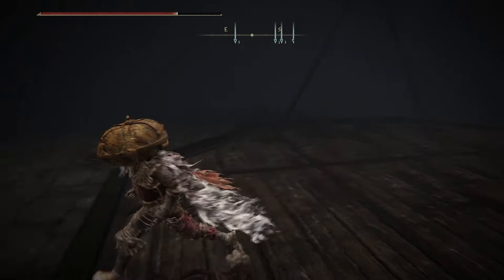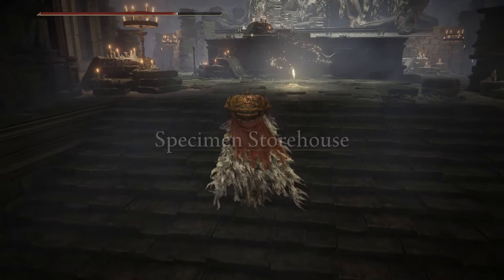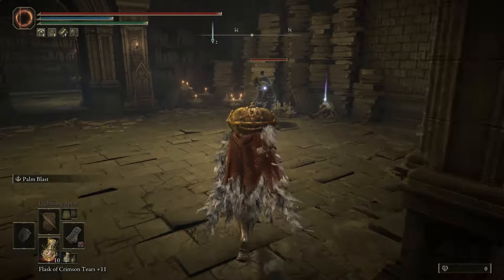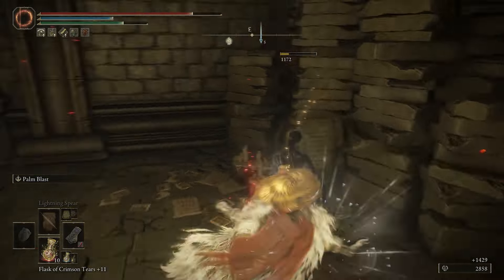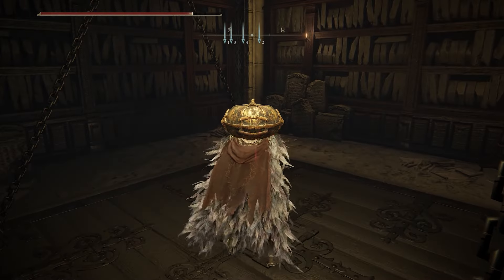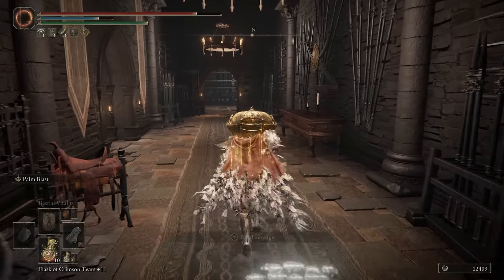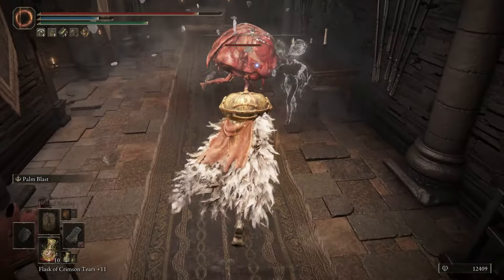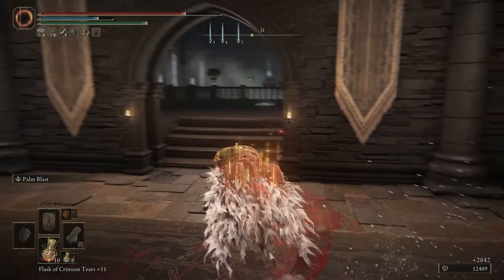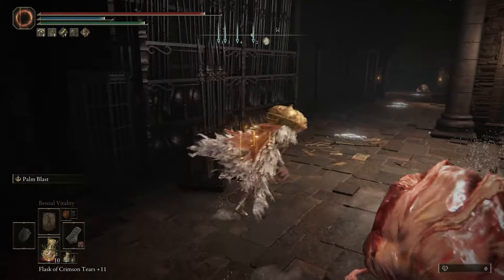After you beat that and start making your way through the Shadow Keep, you'll eventually make it to an area called the Specimen Storehouse. If you head left from the Site of Grace there, you'll find a lift that will take you down. You'll know you're about in the right area if you end up running into a ton of jars and those weird jar-innard enemies. Get past this large jar room and you'll make it to the West Rampart Site of Grace.